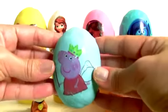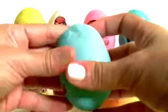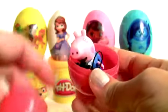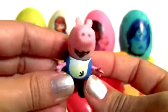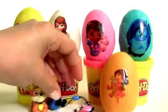Peppa Pig in light blue Play-Doh. The egg inside is red. This is George, Peppa's little brother, and it looks like he was eating chocolate. We also have a little keychain of Peppa, George and Peppa.